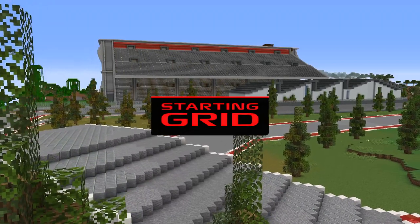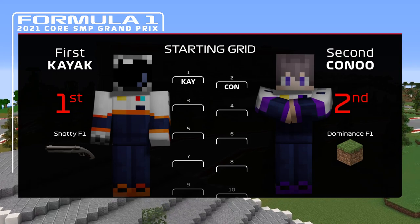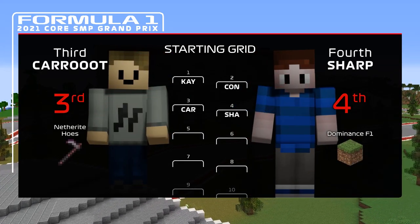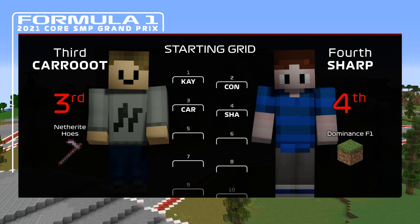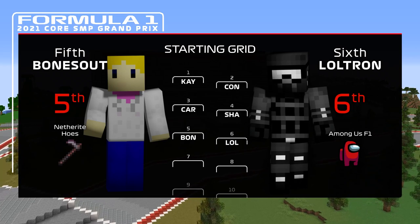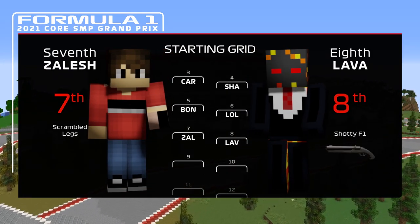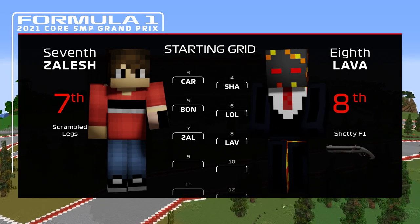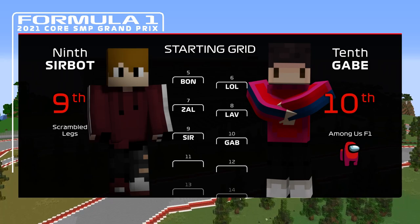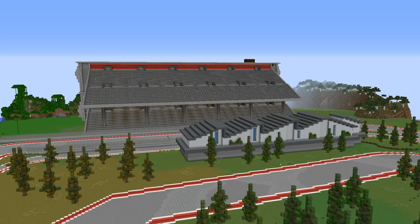Let's look at the starting grid for today's race. Kayak on pole with a pretty flawless qualifying. Canoo qualifies in second, who also had a pretty decent qualifying lap. Crude starts third, and alongside him, Sharpswing starts fourth — he has a great YouTube channel, you should sub to him. In fifth, Bonesout makes the last bit as a replacement for Mikazi. Loltron in sixth for his debut race. Zelesh starts seventh for Scrambled Legs, and Lava in eighth, who barely missed out on Q2. SirBot in ninth behind his teammate, and Gabe starts last for Among Us.